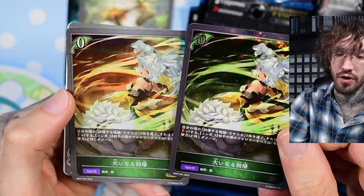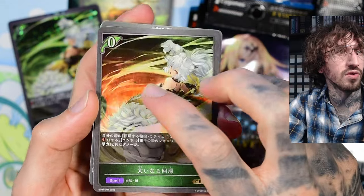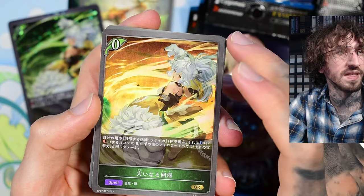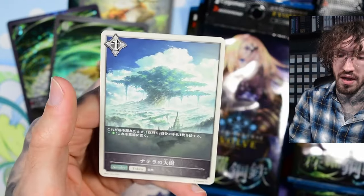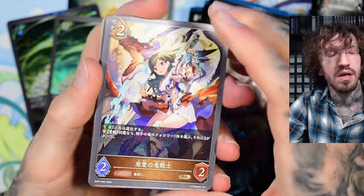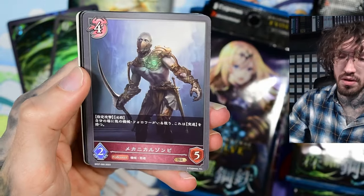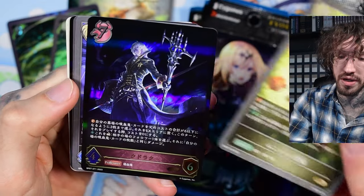Then we have the regular version of this special holo foil. There's this effect — it looks like dirt but it's not dirt. It looks very weird when I tilt the card, like a mistake, but it's supposed to be there I guess. And we get a tree. Seeing a big tree like this always reminds me of the Night Elf tree in World of Warcraft — I think it was called Ictrasil.